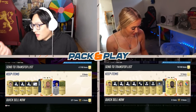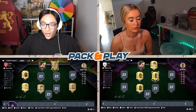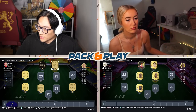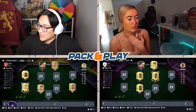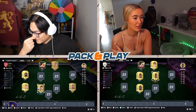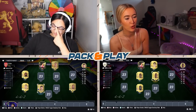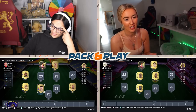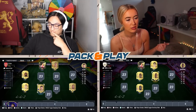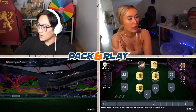I got Upamecano! I just call him Upa. Let's go build these teams — mine's gonna be much worse, yeah I know it already. I'm playing Daniel Podence potentially at striker, who can also play left mid or CAM. Angelino can play left mid. Realistically this team is pretty poor compared to yours. I've got Ben Yedder linking with Paul Pogba, Upa at centre-back, Morata at striker, and Busquets in central mid.